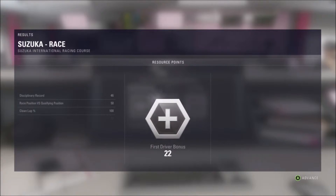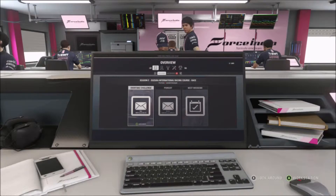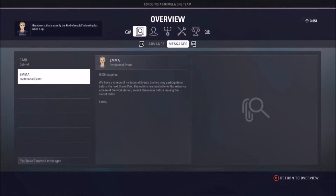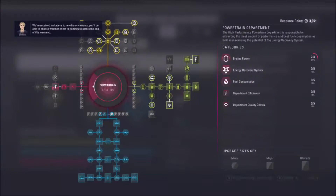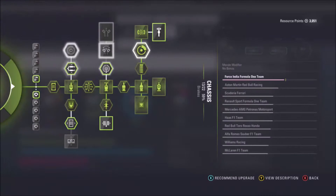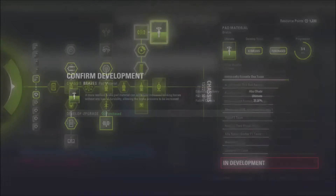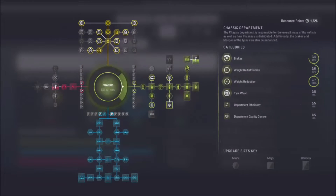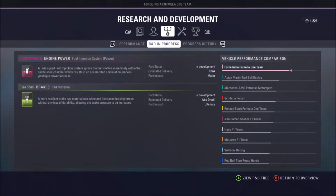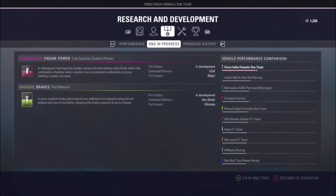Beating Ricciardo in the rivalry gives us 250 more resource points that we don't really need — just a bonus. We get 658 resource points from this grand prix, bringing us to 3000 total. We're contemplating going with the ultimate brake upgrade — it's not really going to matter towards the championship since it'll only be on the car for Abu Dhabi, which is the final race of the season.